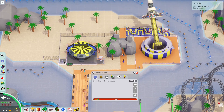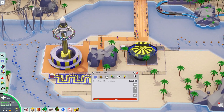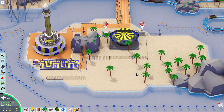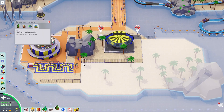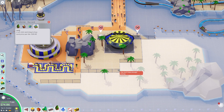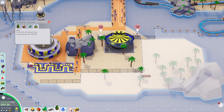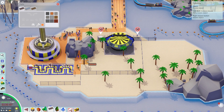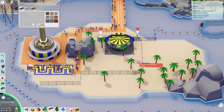We'll do the entrance on one side, the exit on the other side, and I need to buy some land. Open it before I forget to open it. Buy this land — I don't have that money. There we go. All I really wanted — take this across. How do I not have money? We're making a good amount of money per month.